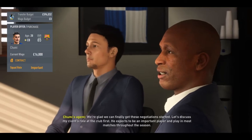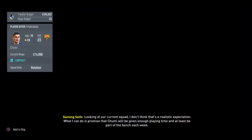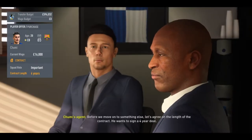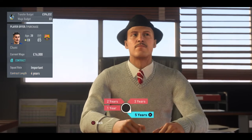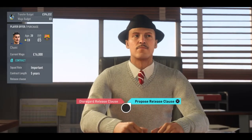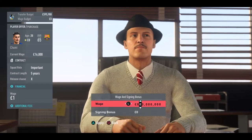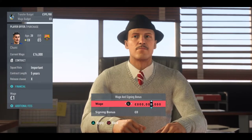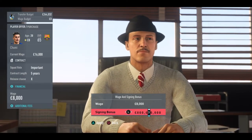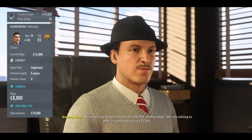I noticed in FIFA 19 and in 20, if you were to delegate the player contract negotiation task, it might take sometimes up to a week for the negotiations, but they will negotiate terms where the wages will be favorable to you and there are no bonuses added — no signing bonus, no goal-scoring bonus, no appearance bonus. In this case, I wanted to go through the actual process for two reasons: one was to show that we can actually negotiate with the players, and the other being that I was very close to the transfer deadline day and figured I wouldn't have enough time to finish negotiations before the transfer season ended.